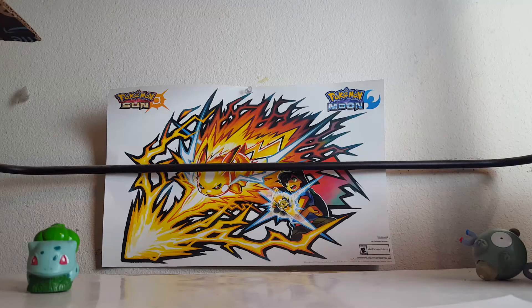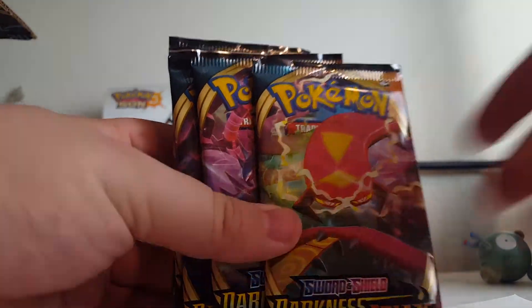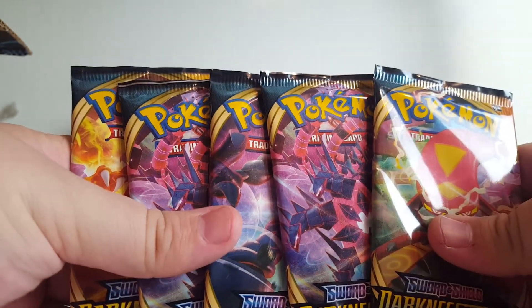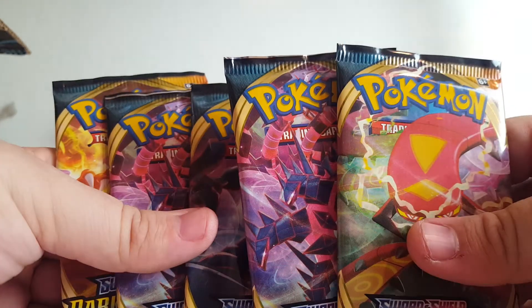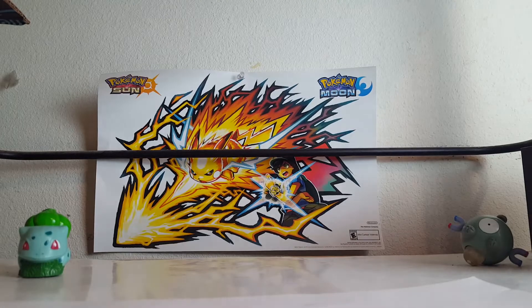Hey, what's going on everybody, Dan the Pokemon here. We got something early - I'm not gonna say how I got this, I have connections. We're gonna be opening up 10 packs total of Darkness Ablaze, the newest set. I'm gonna open five, then my girlfriend's gonna open five. Let's get into this, super excited. Okay, pack number one!